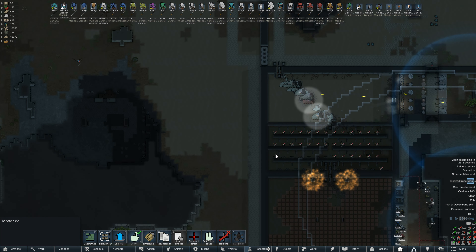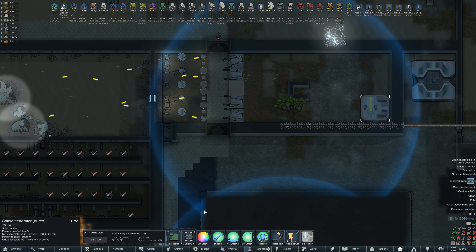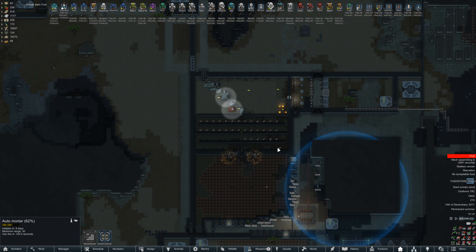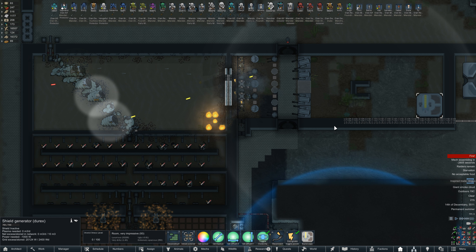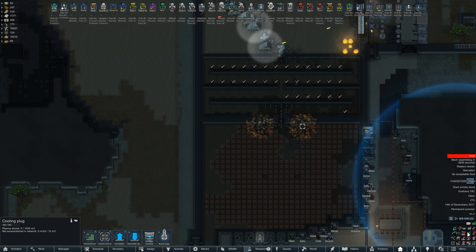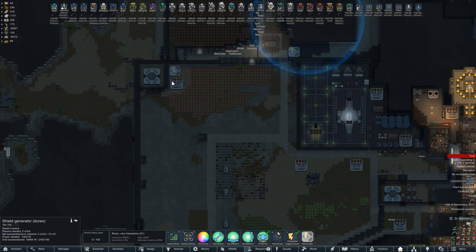They took out this wall. Maybe we increase the radius a little bit. I think our shield is down. What is the pipe network — should be releasing heat, right? Is plasma needed? Power needed? We're good on power.